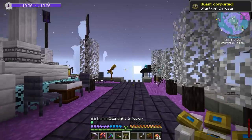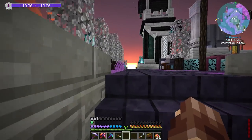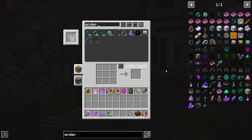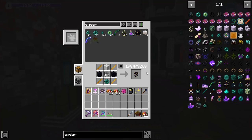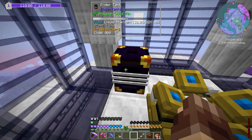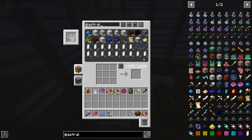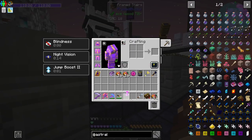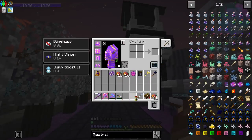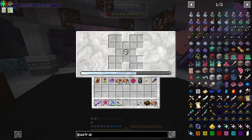There is our starlight infuser and we'll go ahead and set this up right here. At this point let me go ahead and get another ender tank for now. I want it to be a white one, and we're just going to set this up right here cause that's going to have our liquid starlight in it. Let me turn this off for now, cause we're not going to want that interfering with everything that we're doing until we get this stuff set up.